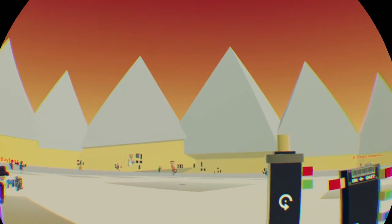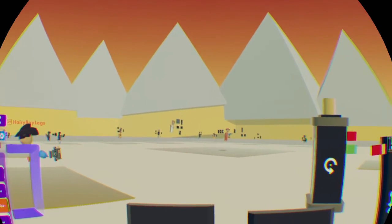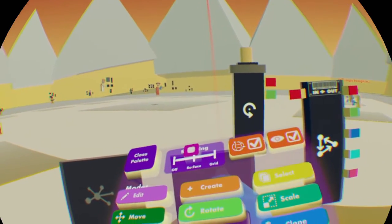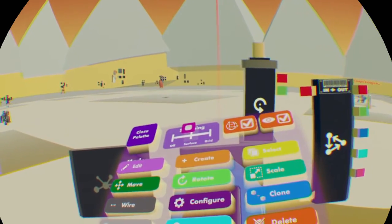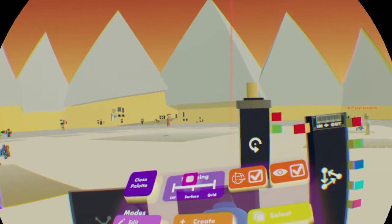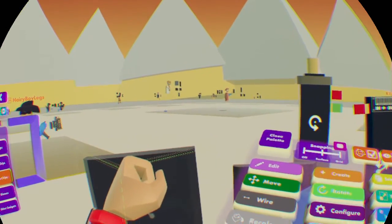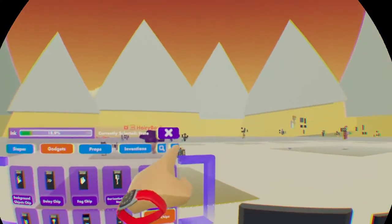Alright, so I'm just gonna explain the grid system really quickly. If you look at your maker pen, at the top you see something that says snapping — it's right next to the open palette. It says off, surface, and grid. So swipe that little slider all the way to grid, and then open your palette and go to the settings tab, and you can see position snap and rotation snap.